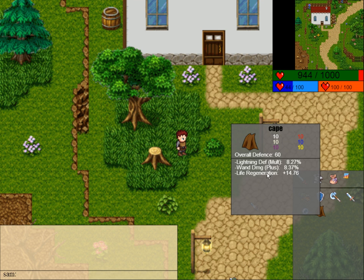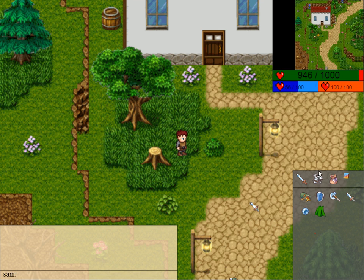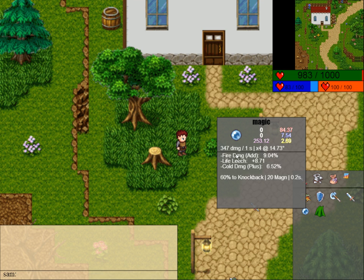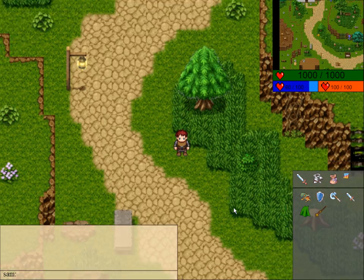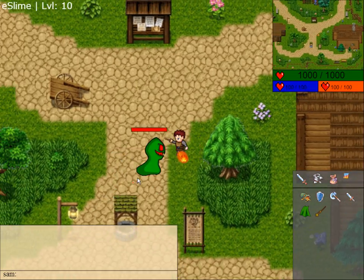For example, this cape will give me lightning defense, more damage if I'm using a wand, and will also regenerate my life. So if I use this, my life is actually regenerating now. And this orb will add fire damage, leech life — so when I hit a monster I get HP back — cold damage, and finally 60% knockback, which is quite a good-looking move.